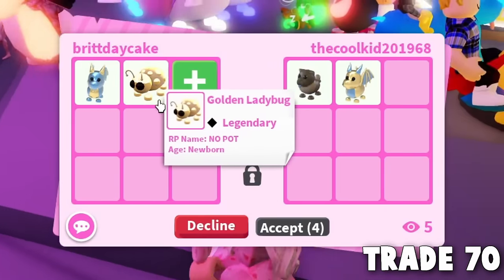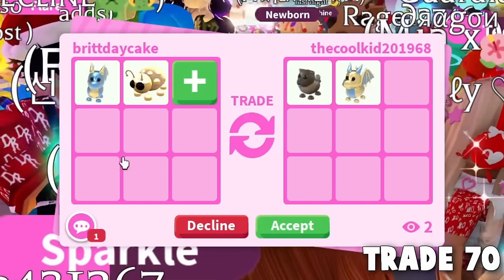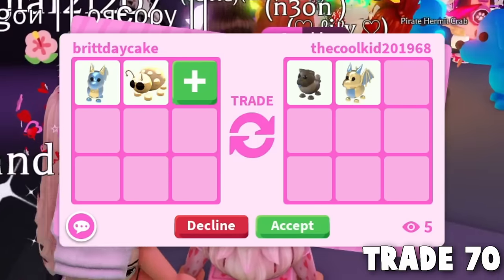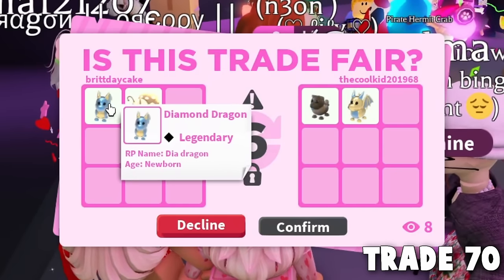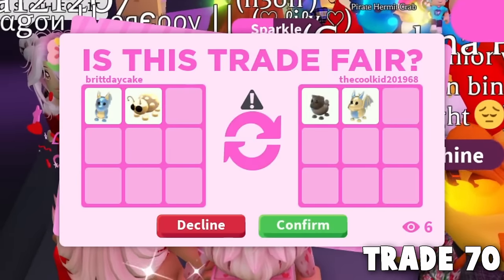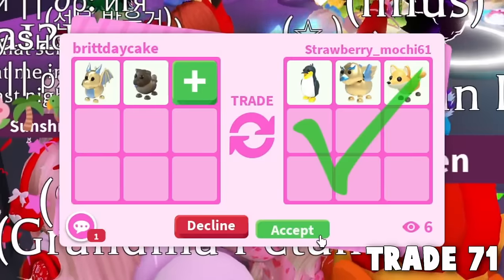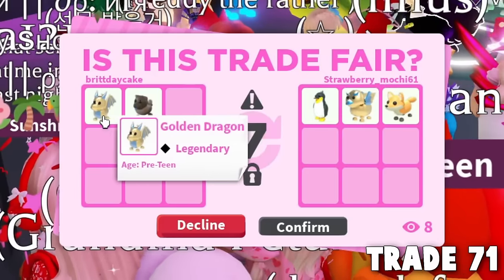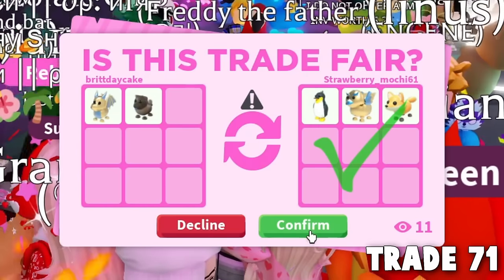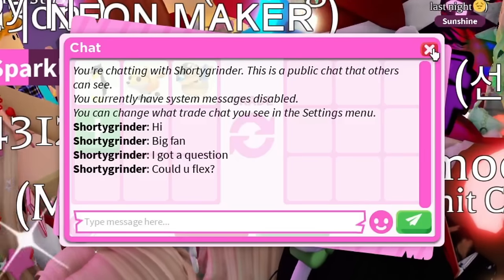We have a Diamond Dragon and a Golden Ladybug, and someone's offering a Chocolate Chow Chow and a Golden Dragon — feels fair. They hit accept, so we hit accept. Trade done. I think we've traded the Strawberry Mochi person before. They offered a Golden Griffon, a King Penguin, and a Red Fox for the Golden Dragon and Chow Chow — maybe a slight downgrade but that's okay. They hit confirm — we traded another couple pets.